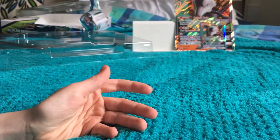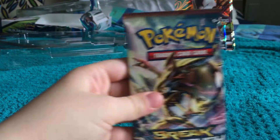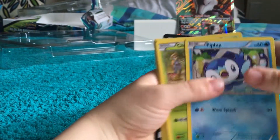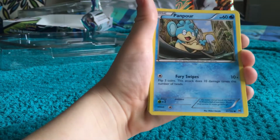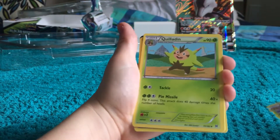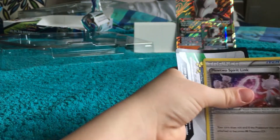Now we're going to go on to my Team Up pack. So far nothing too great except we got two hollows, which is pretty good. My brother's going to show you his pack first — the XY Breakthrough pack. We've got a Piplup, Chespin, Bronzor, Froakie, Panpour, a Brixen, Parasect, Quilladin, Xerneas, and a Mewtwo Spirit Link — that's nice.